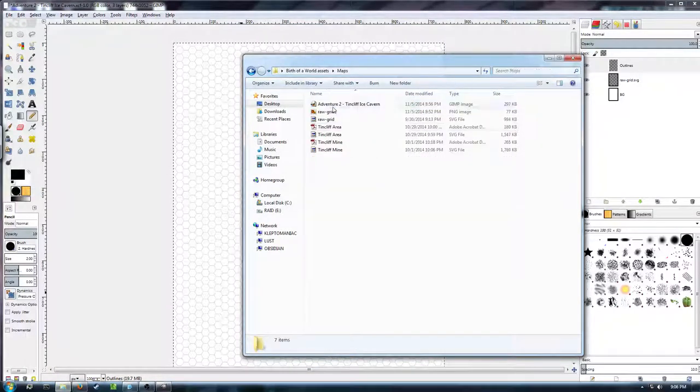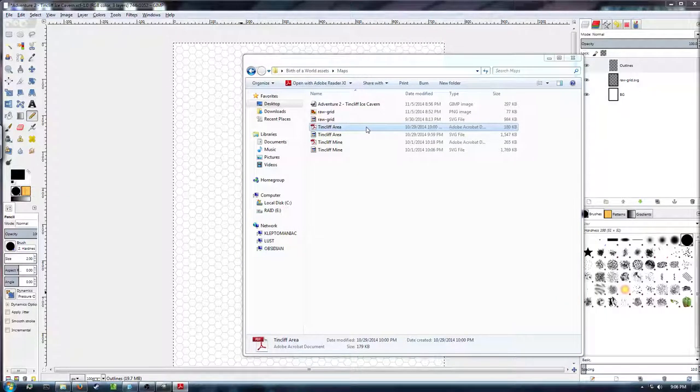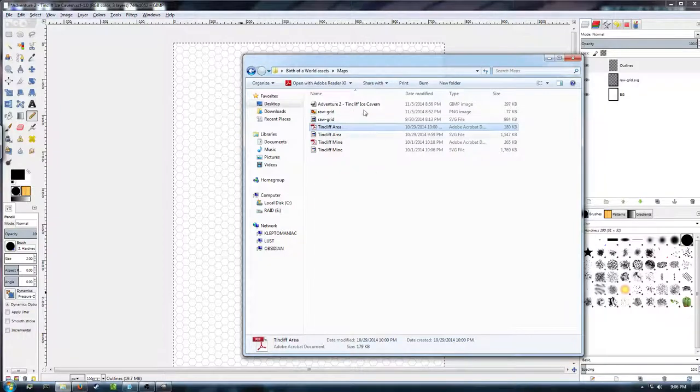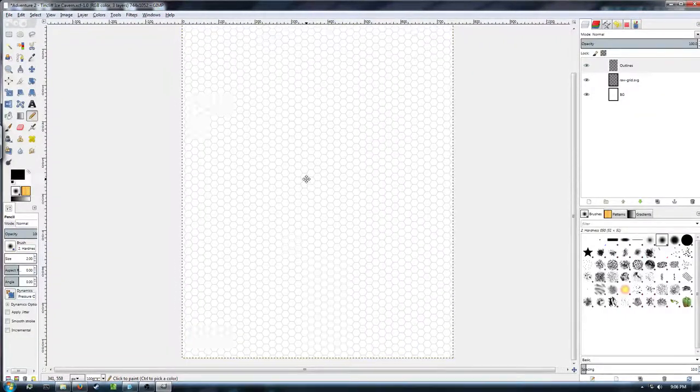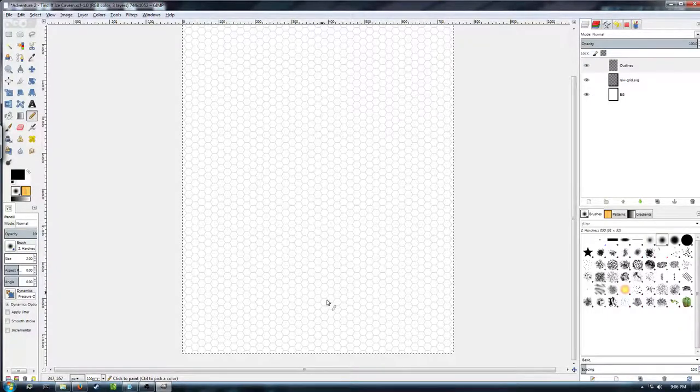Let me pull up the area around Tincliff just so we can remember. You'll remember that Tincliff is in a mountainous river valley — there's an icy river that runs past town, from up the valley down past the village and into another canyon where there's a larger river. Pretty common terrain feature in mountainous regions. But the head of this river, instead of coming from a hill or a lake, there's an ice cavern that the river flows from or flows near. So this ice cavern is going to be our adventure site. I'm going to start from the bottom edge of the map, and this cave is going to extend up the page, representing going deeper into the mountain.